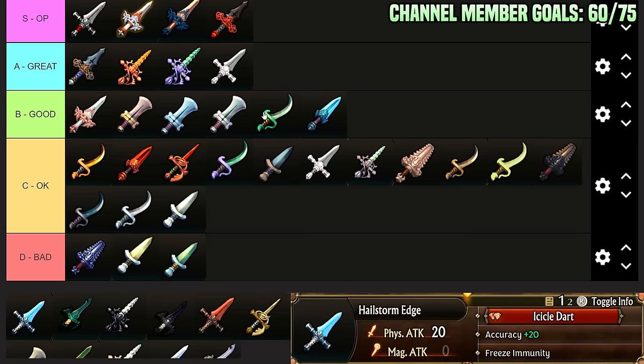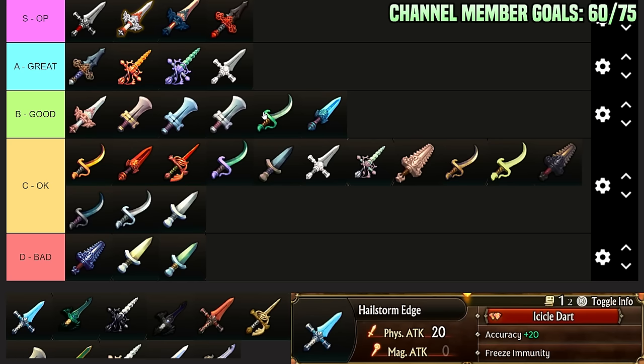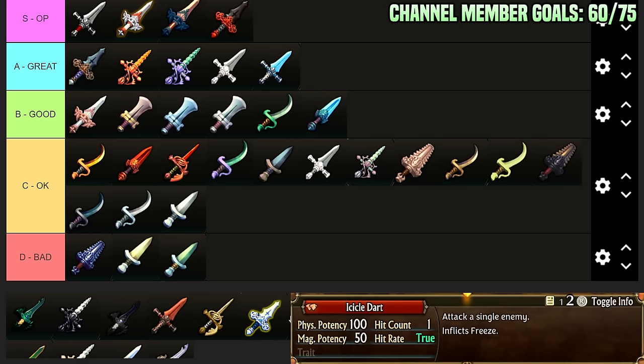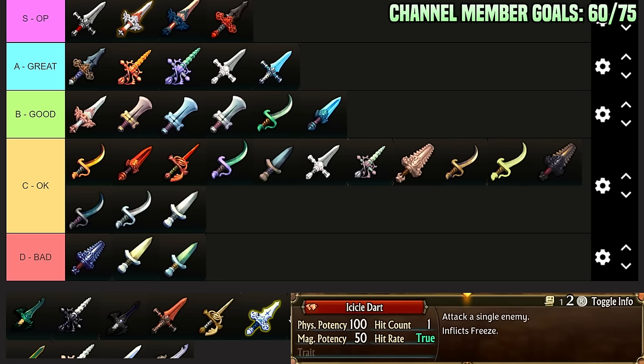Hailstorm Edge: Physical Attack 20, Accuracy plus 20 — that's the equivalent of having blue spectacles for free — and Freeze Immunity. Icicle Dart is a hybrid attack: attack a single enemy, inflicts freeze, also a true hit. This is not bad. You have good stats, you have accuracy plus 20. I think this deserves a spot in low A-Tier. Just for Accuracy plus 20, Freeze Immunity, and Physical Attack 20 — those are good stats. And then you also get a true hit with 150 potency that freezes. Swords, if you're not a Swordmaster, don't really have access to true hit outside of gear, so Hit plus 20 and then a true hit is kind of nice.